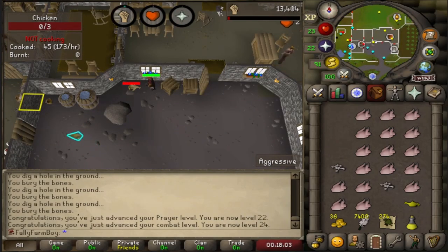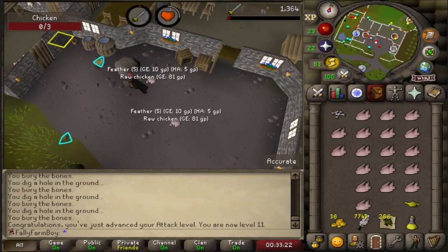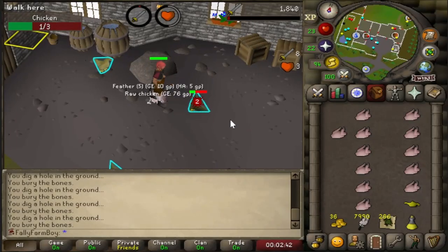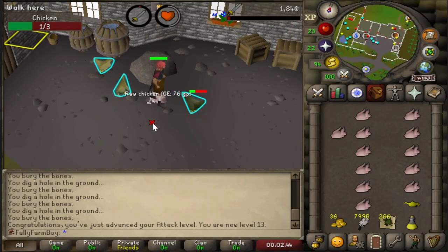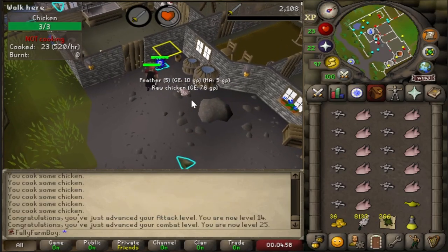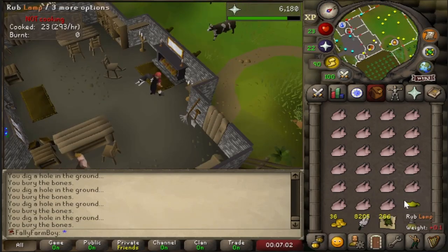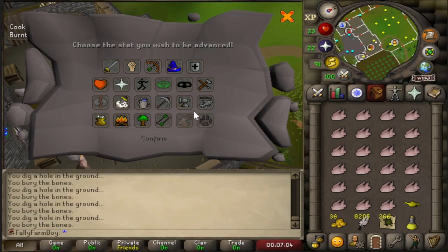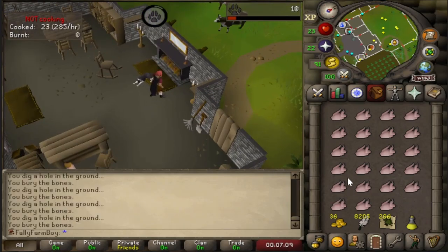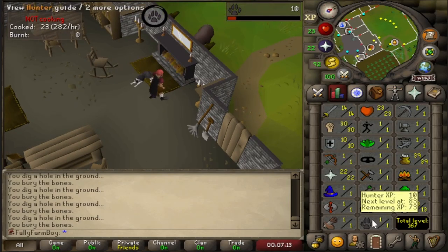Another genie lamp - yes, sticking it on hunter again. Twenty-two attack, 25 hitpoints, 42 cooking, 22 attack, 23 attack. Fourteen farming, 25 strength. Twenty-four attack and 29 combat, 43 cooking. Another beginner clue - Varrock East. Twenty-five attack, 26 attack, and 30 combat.